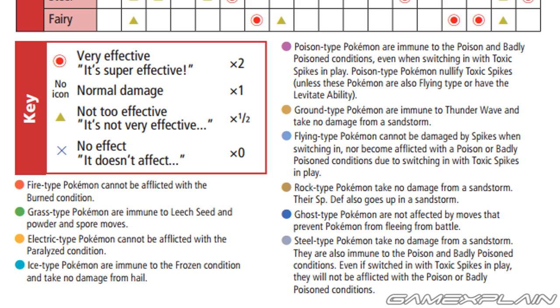Flying types can't be affected by regular Spikes either. Ground types are immune to Thunder Wave and take no damage from Sandstorms. Rock types are also immune to Sandstorms, but they also get a Special Defense increase. Steel types are immune to Sandstorms as well as Poison. Ghost types are now not affected by moves that prevent fleeing from battle.